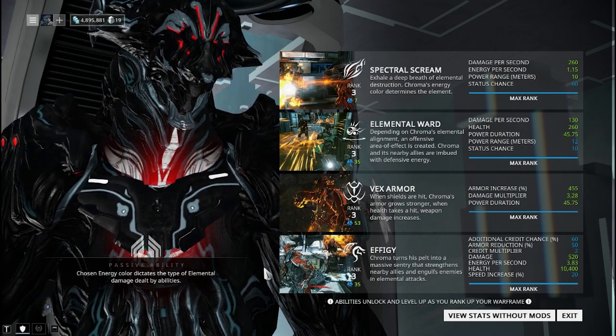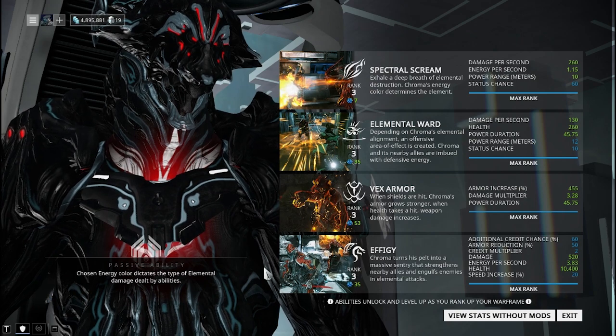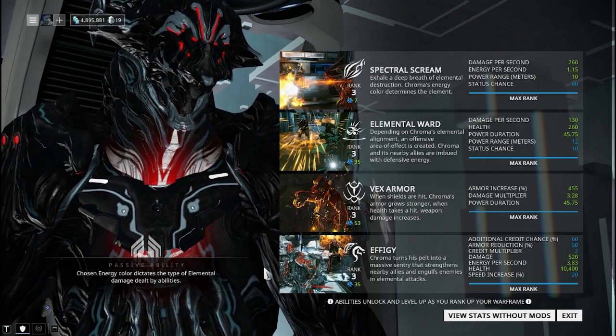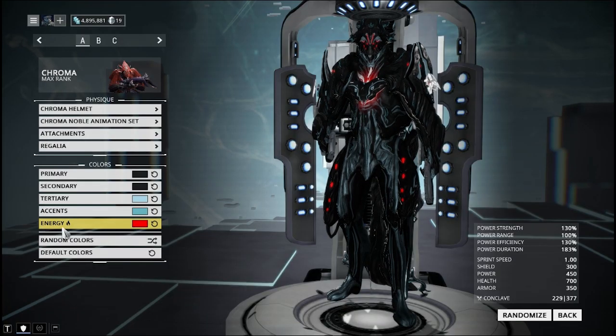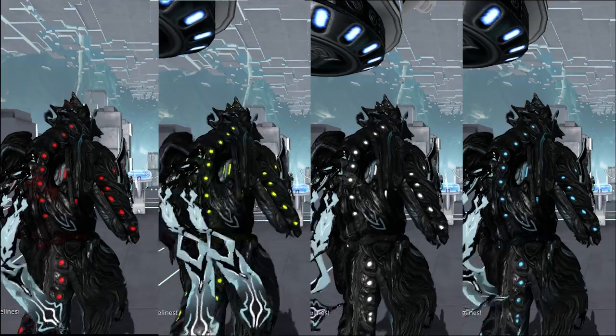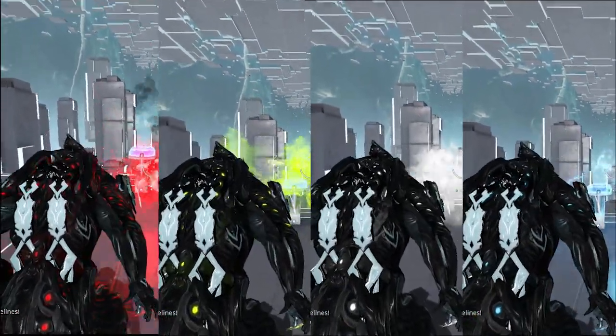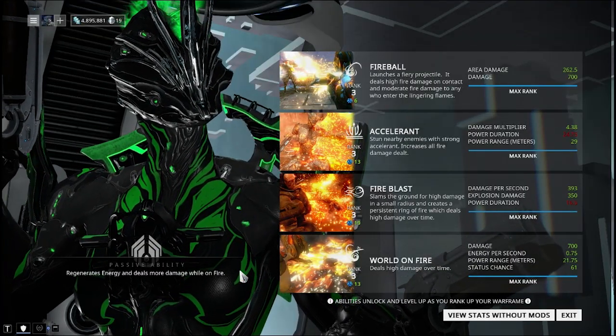For Chroma, this is sort of the same one as before — the chosen energy color dictates the type of elemental damage dealt by abilities. This is already an old one; they added new ones for frames that didn't have a passive yet. Basically, whatever color scheme you choose for your energy in your appearance is the type of element you'll deal when using your abilities.